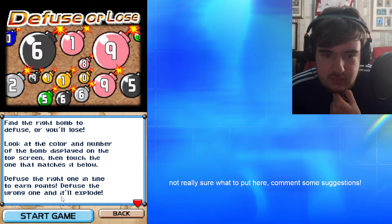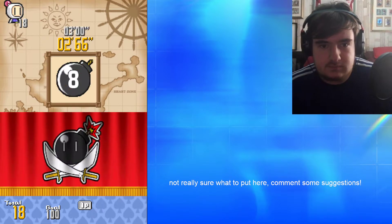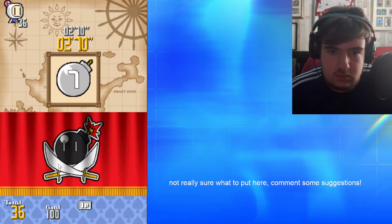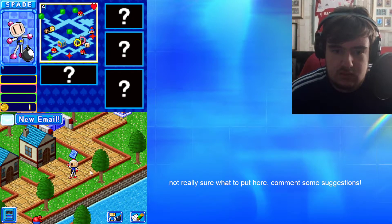Find the right bomb to defuse or you'll lose. Two, bang. Black eight, bang. Six blue. Seven gray. Two green. Zero. Three. Two. Five. Four. Three. Oh, you've done it! Did we only get three seconds to do that? That's quite stressful. I mean, I know I did it. Did we get a token for that as well?